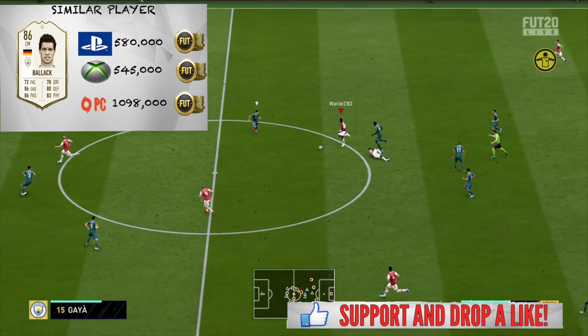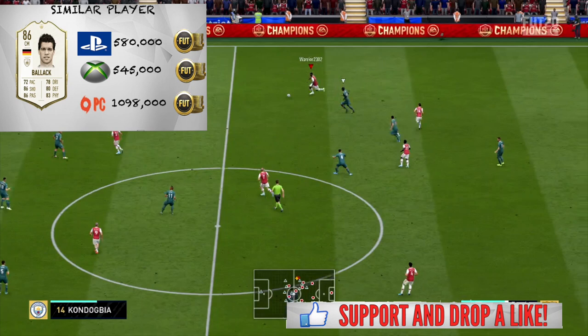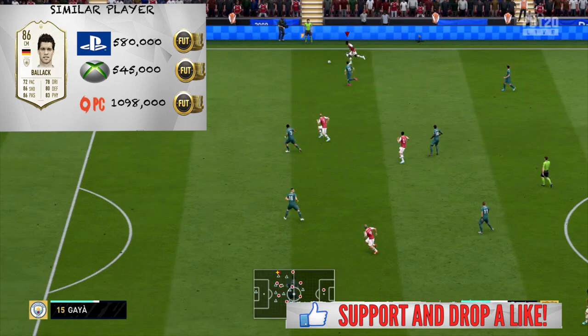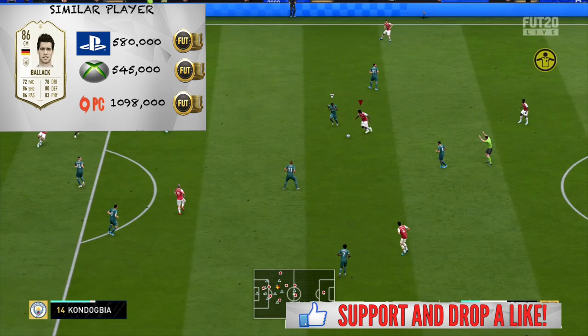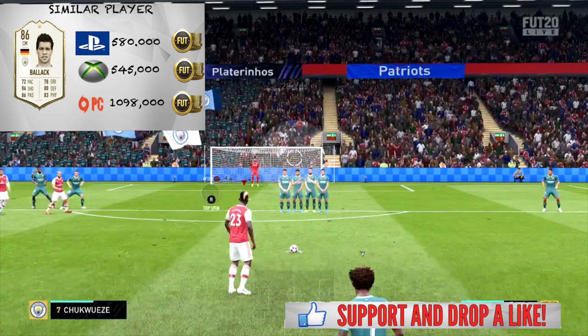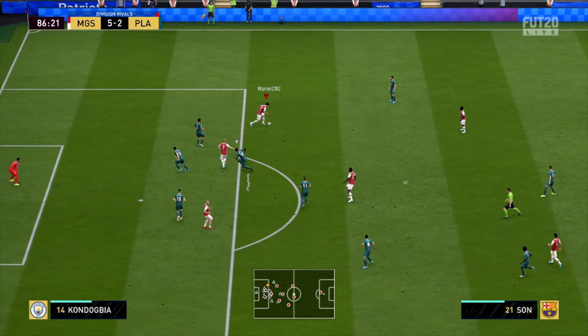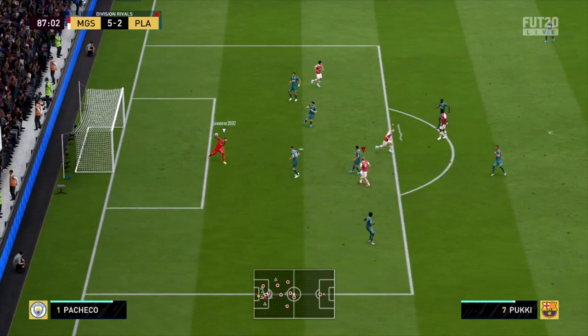With the five-star skills — I'm not the best skiller so I'll leave that for you to judge — but if you are a skiller, obviously that's great. The four-star weak foot is very important for a center mid, especially for a player in this ball-carrying role. Having a four-star weak foot means you don't need to reposition the player to avoid his weak foot when passing. It's very reliable when it comes to both passing and shooting.